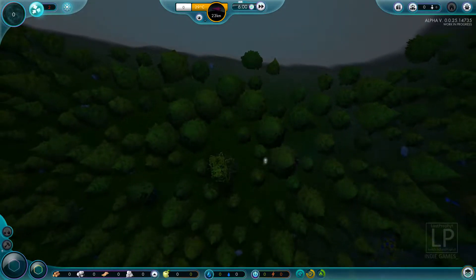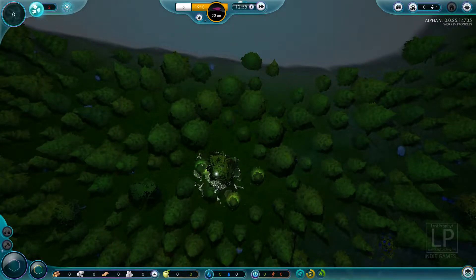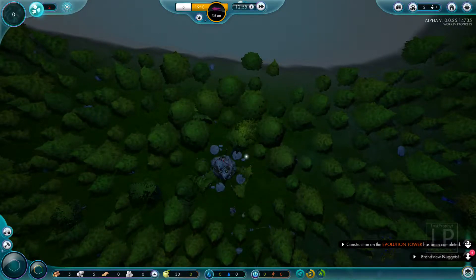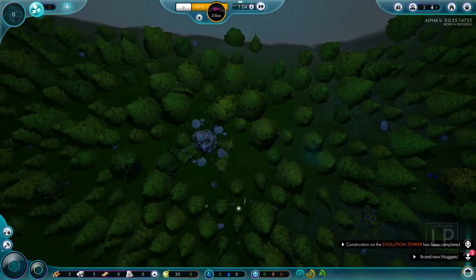We want to stick our evolution tower down. I'm not entirely sure where. Right here looks good — right at this big old ugly tree. We're going to get rid of that big old ugly tree and put down our evolution tower. We've got five stone and five wood to start off.